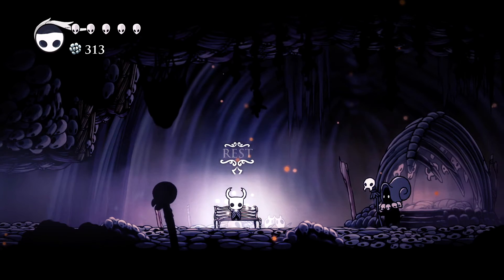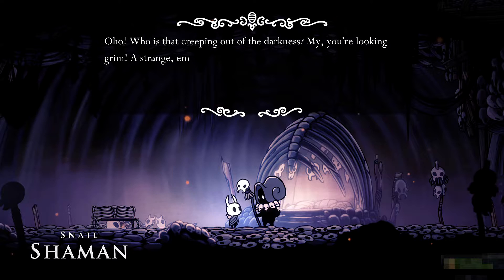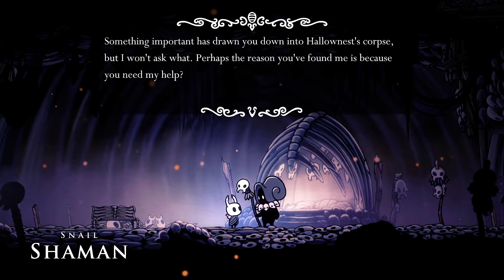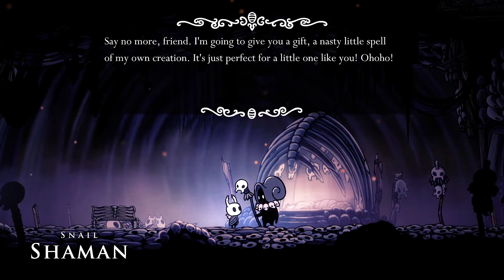Looks like some kind of shaman. And there's a bench — rested up. Who is that creeping out of the darkness? You're looking grim. A strange, empty face and a wicked looking weapon. Snail Shaman. Something important has drawn you down into Hallowness's corpse, but I won't ask what. Perhaps the reason you found me is because you need my help? Say no more, friend. I'm going to give you a gift — a nasty little spell of my own creation. It's just perfect for a little one like you.